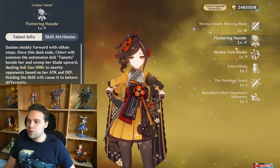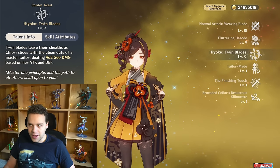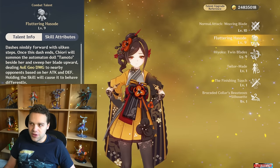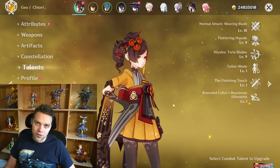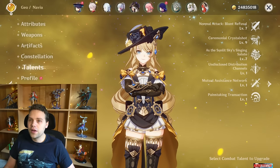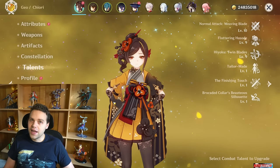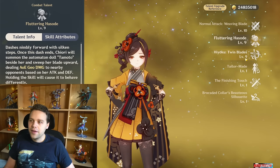For talents, her skill is the main priority — I crowned mine because I had the resources. You could leave her burst at level 8 rather than leveling to 9 and consider crowning the skill instead, since that's really where the damage comes from. She benefits from crowns, just like Navia. The name of the game is base stats: artifact quality, talent level, base attack, weapon stat. Leave normal attack at 1 unless you're doing a meme comp.